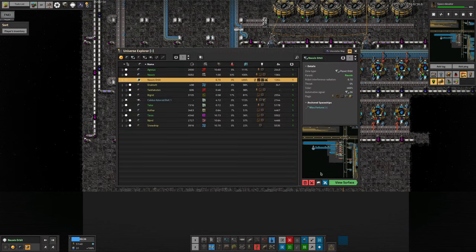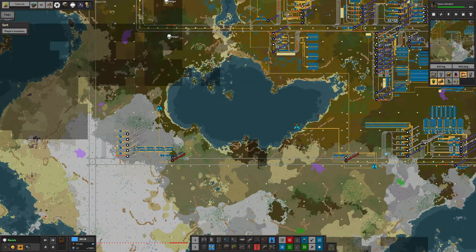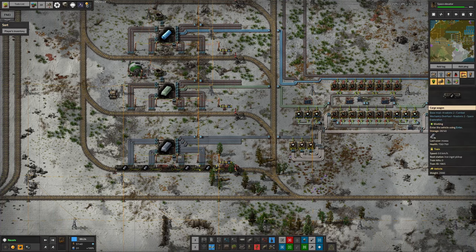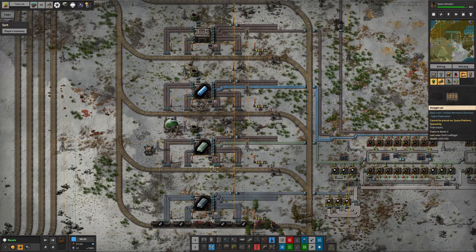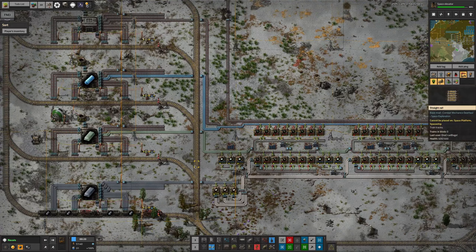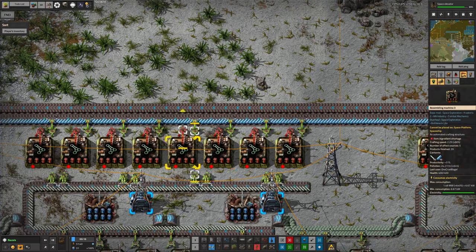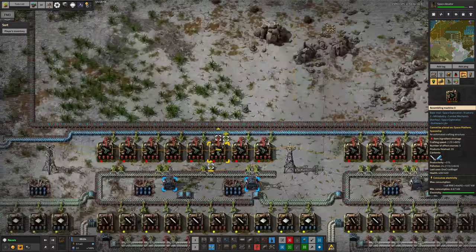So I went down to Norvis and spent some time building up machine arrays. Over here we've got - oh, this train should not be stuck there, I've obviously put those numbers in wrongly. But yes, here we are making the airframe scaffolds down on Norvis, and as you can see I've been able to put in tier three productivity modules into all of this. From this step alone we're getting an extra 31% productivity, which is pretty good given some of this stuff is quite expensive.